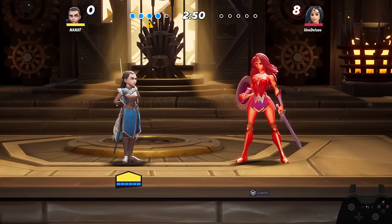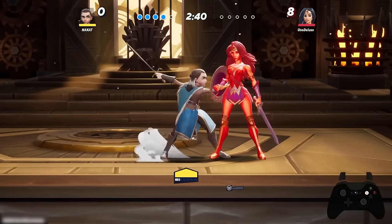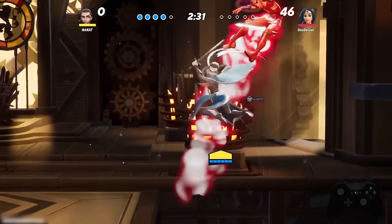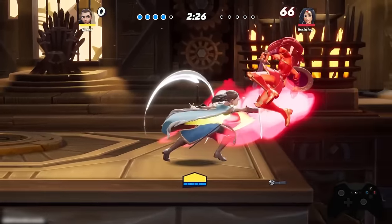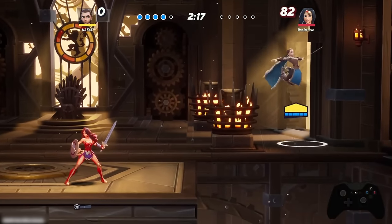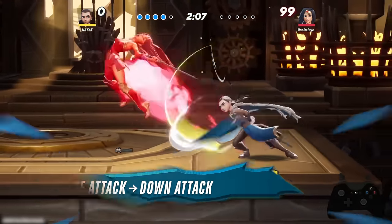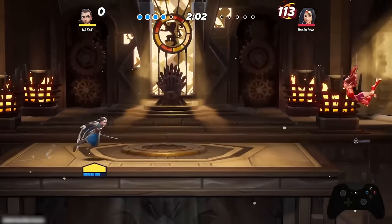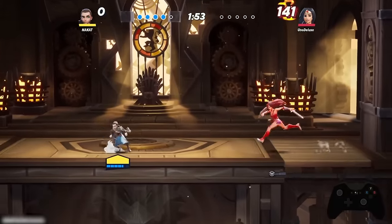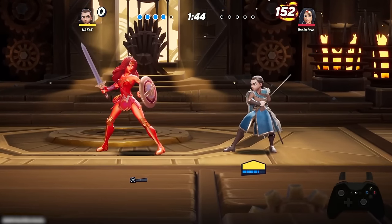Now let's go over some combos. One simple combo is jab one into up special — you can link these to score your upward aerial or forward aerial, which is very good at the ledge or off stage. If you catch them with up special, you can link into forward aerial or upward aerial, so always be aggressive off stage. Another option is jab one into down attack as a mix-up — because of how fast it is, many opponents won't see it coming, and it carries a lot of knockback. Even if you're not looking for a kill, treat it as a mix-up to throw off your opponent.